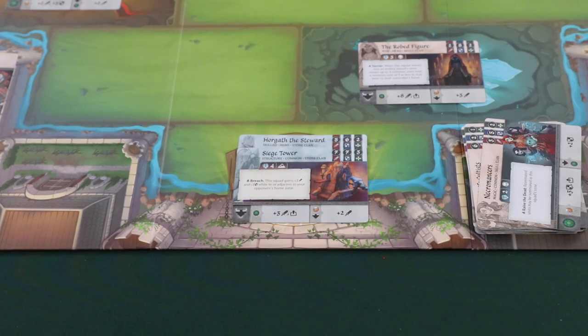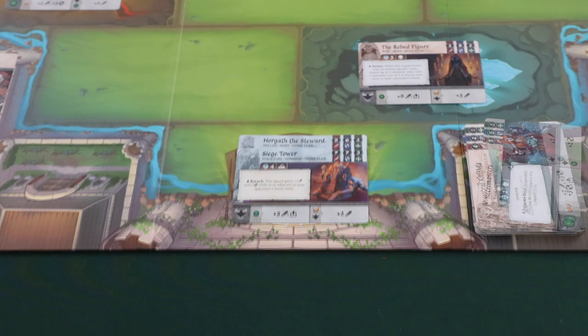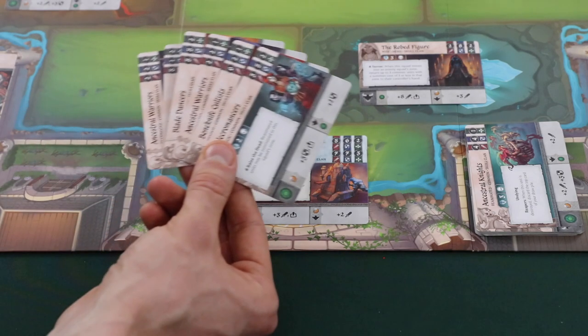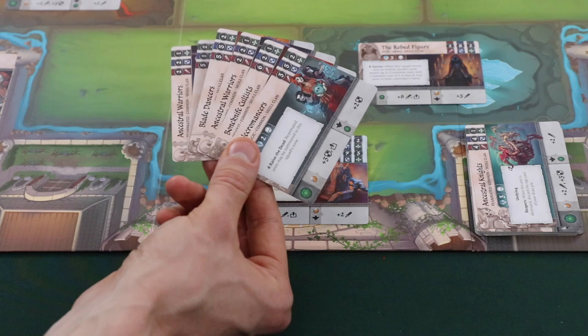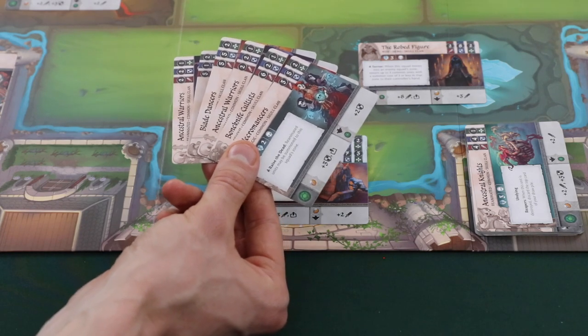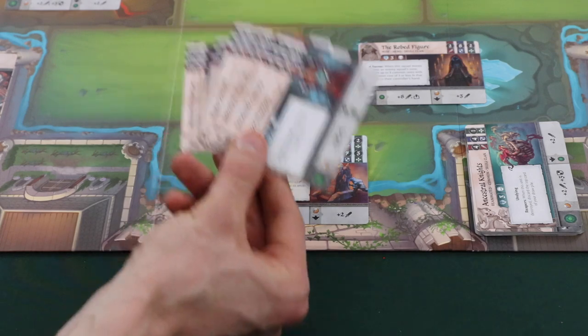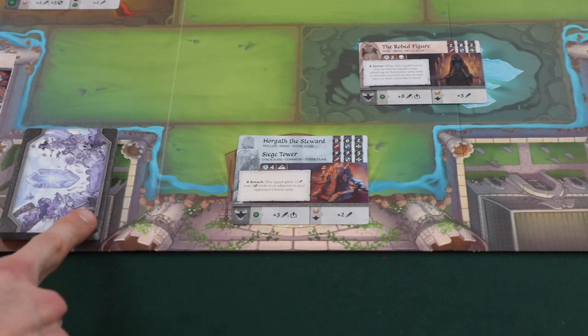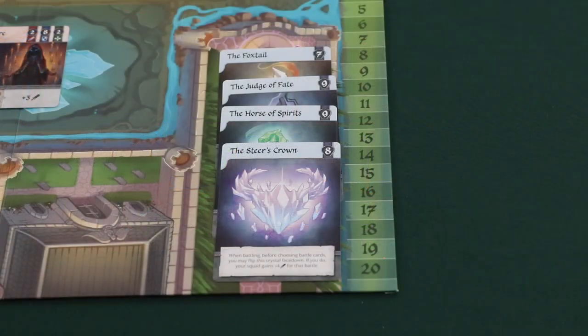If a player ever has to discard or draw a card and they can't because their deck is empty, their opponent gets a free crystal card paying no initiative for it. It's important to note that when making your opponent discard, they get to stop discarding if they're forced to reshuffle. So in our example where we had 12 damage but only six cards in the deck, the player would discard six and reshuffle, giving their opponent a free crystal, and then they stop discarding — they don't have to discard six more from their newly reshuffled deck. If a player has four crystals at any time, they immediately win.